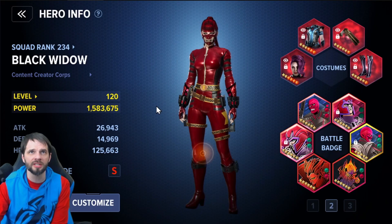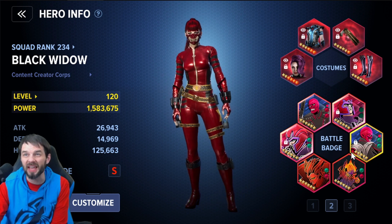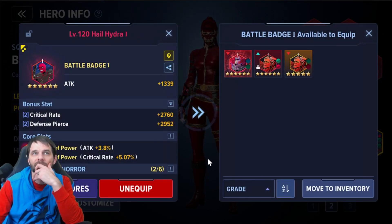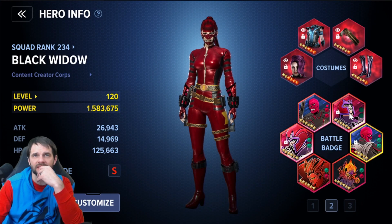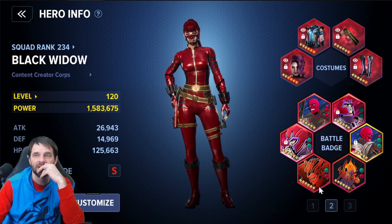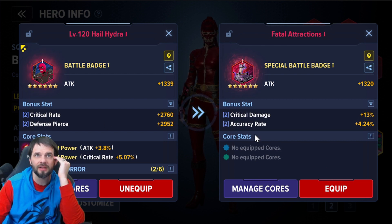Let me check defense pierce. Wow — we're actually capped on defense pierce. So that would give me full crit damage. Interesting. I really don't want any more green cores. So what I'm looking at next: I'm capped with defense pierce already. If I do equip this badge I lose a lot of crit rate while gaining a lot of crit damage — I don't know if I want to switch at this point. Frankly, I don't think I do.